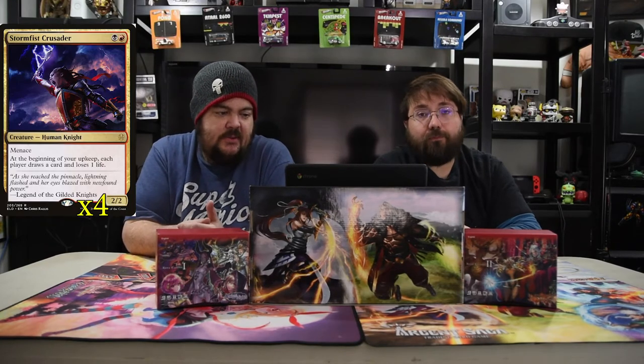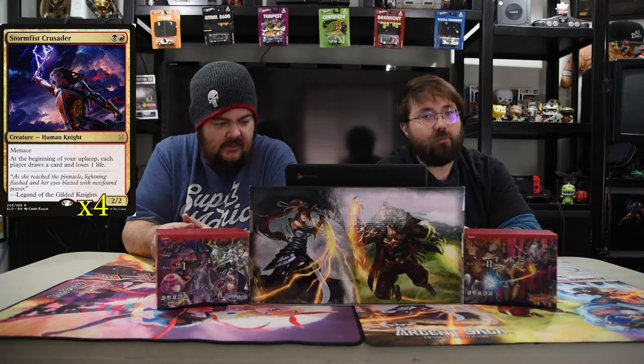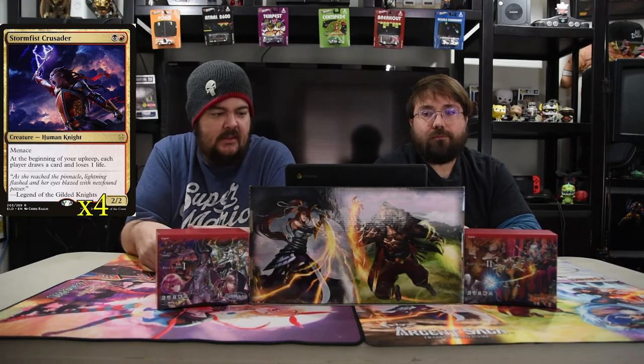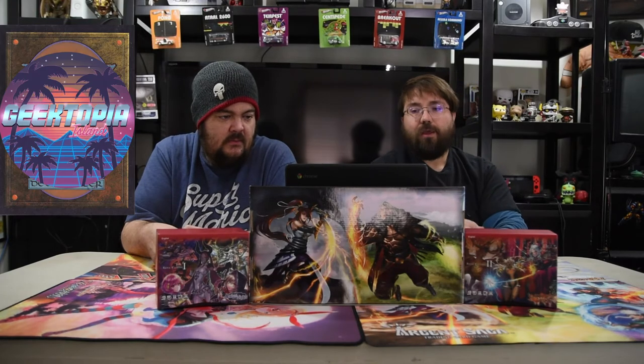The next creature is Stormfist Crusader. It is red black for a 2/2 with Menace. At the beginning of your upkeep, each player draws a card and loses 1 life. So this helps you get lower for the shadow, gives you free card advantage, and helps them go down further and further as well.